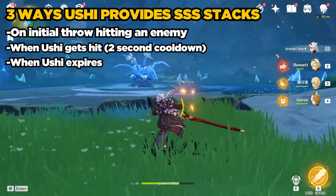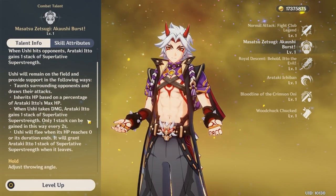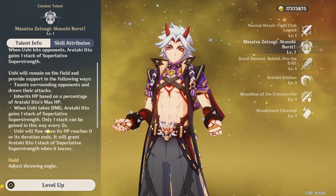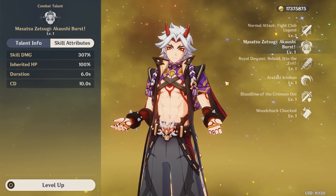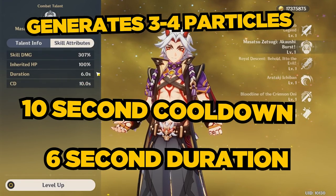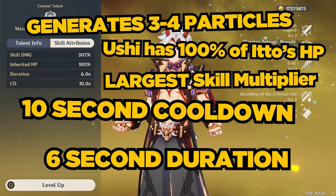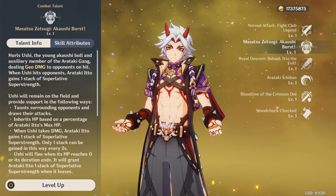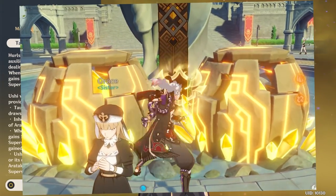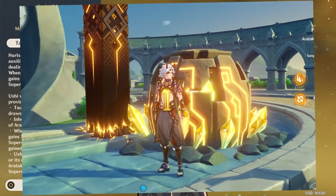Ito ends up at three stacks of Superlative Super Strength from one Ushi use. When Ushi takes damage, one stack can be gained every two seconds, so that method has a two-second cooldown. His elemental skill generates three to four Geo particles, has a 10-second cooldown, a six-second duration, and inherits 100% of Arataki Ito's HP. It is the largest skill multiplier in his entire kit. You can toss Ushi out pretty much any time — during normal attacks or even during the Kesagiri charged attacks — but it counts toward the standard three geo-structure limit.